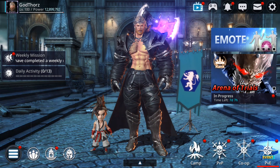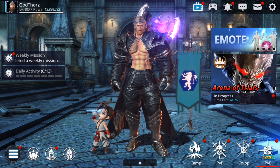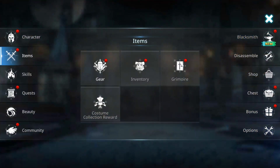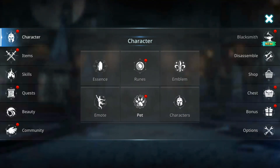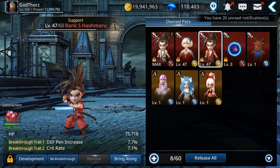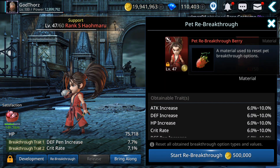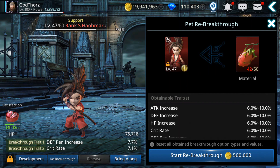Hello guys, welcome back to Darkness Rises tips and tricks. Today I'm going to open pets for all my characters and also do a re-breakthrough for one pet. I just need to craft 8 more pet re-breakthrough berries, so I'm going to show you how you can get these if you don't know yet, and hopefully I'll get better stats.